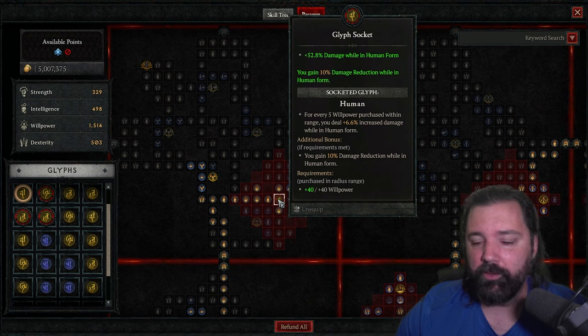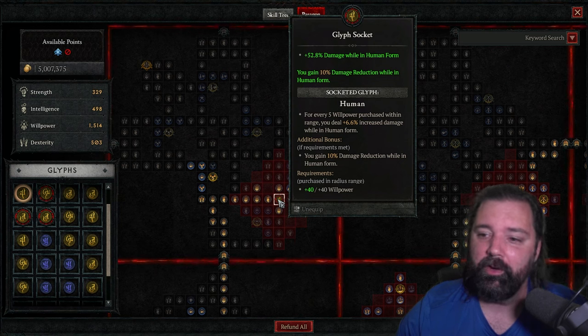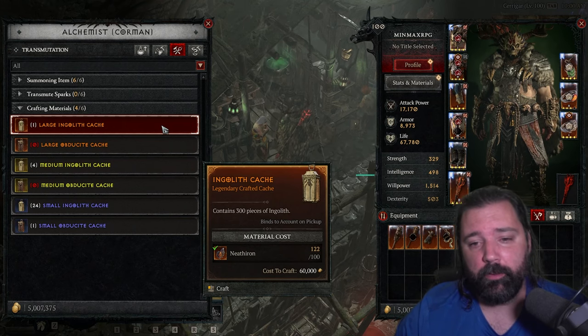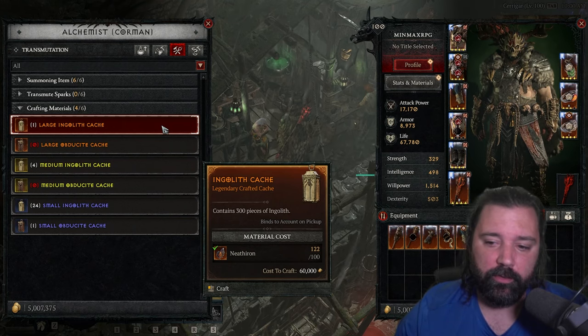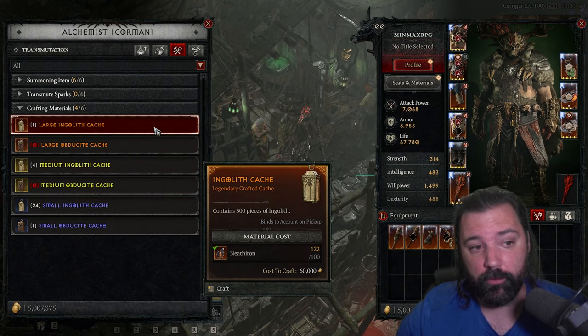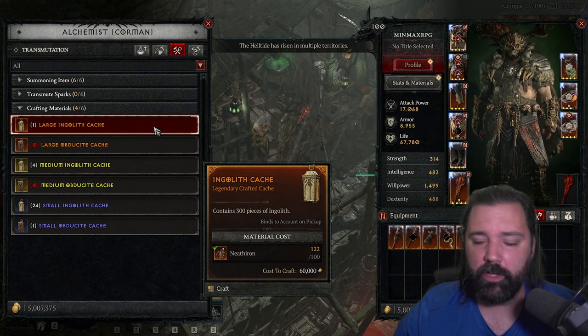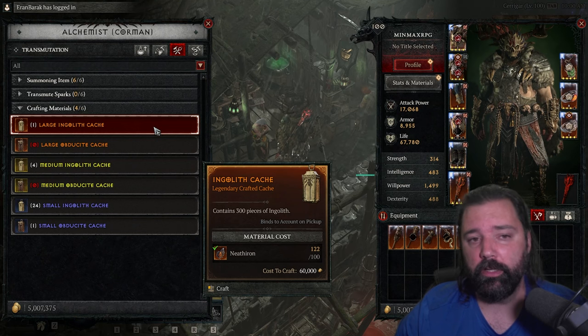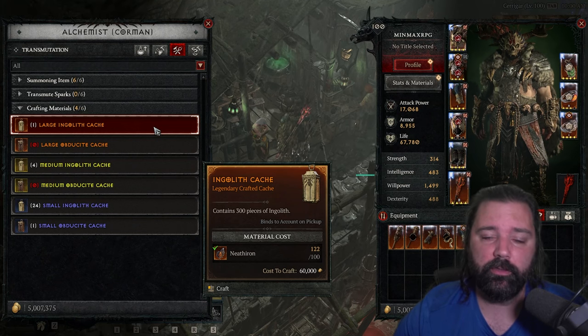The final glyph is Human — I can't believe I'm saying that, having never played a human form druid in any season. You get increased damage in human form and damage reduction, which is obviously a very good glyph given how often we're in human form casting Wind Shear. This is hands down the best druid build this season. If you're looking to farm higher tiers of the pit for the highest-tier materials to finish off final master working ranks, this is the way to go. Thanks for watching and have a great day.